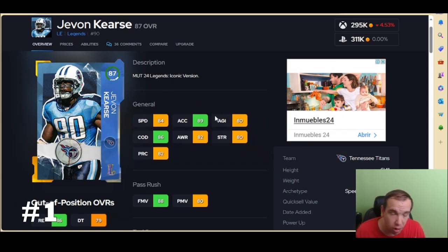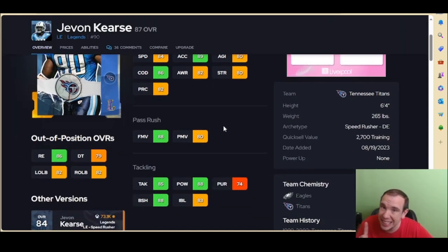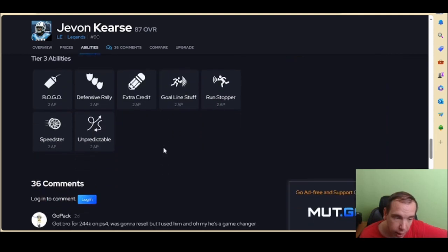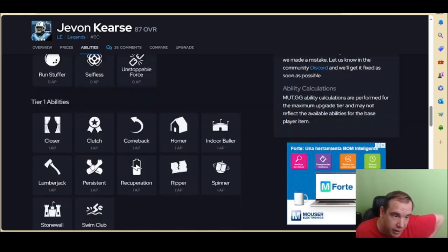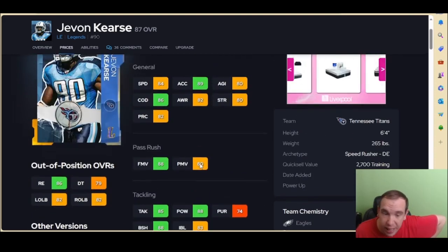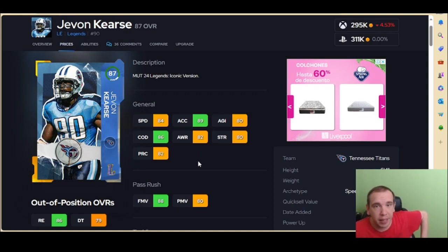Number 1 is Javon — have you seen this card in action? 89 acceleration means he's going to get around the corner and get that sack that your other guy didn't reach in time. Over 85 finesse, 80 power as a threshold, and yes you can move him to right end. He gets Speedster, which helps a little bit, and I put Ripper on him as well — the abilities aren't super special but they help. I used him and he got me sacks. At around 300k he is number 1, and coming off the edge you'll be able to get there in time.